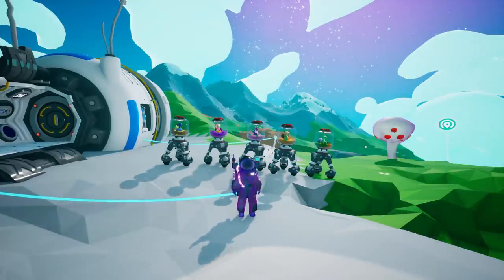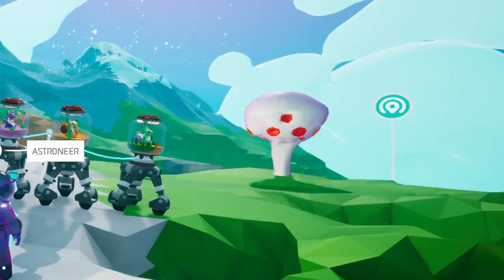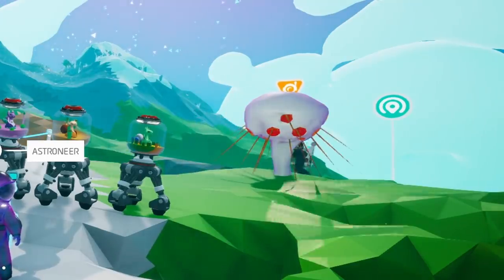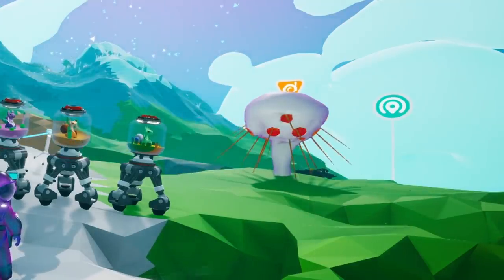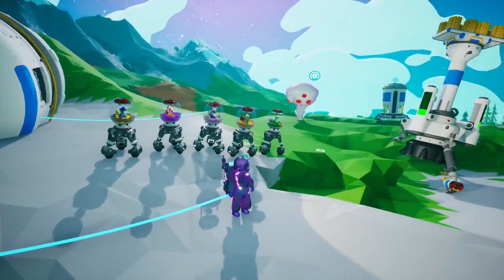Hey everybody, I'm Blitz. Welcome back to another episode of Astroneer. There goes Intern just running around like he's hugging things. Intern! That was smart — he just got destroyed by the cactus.